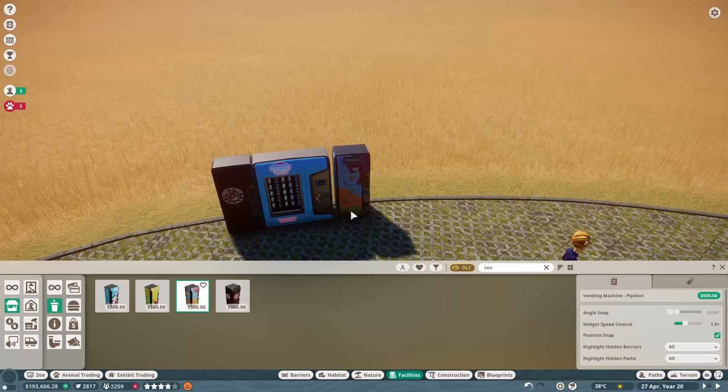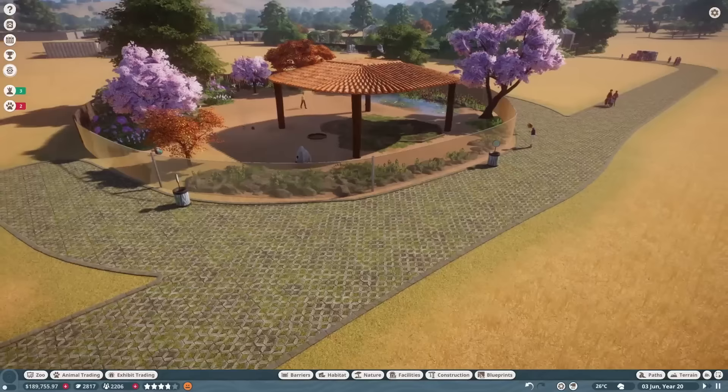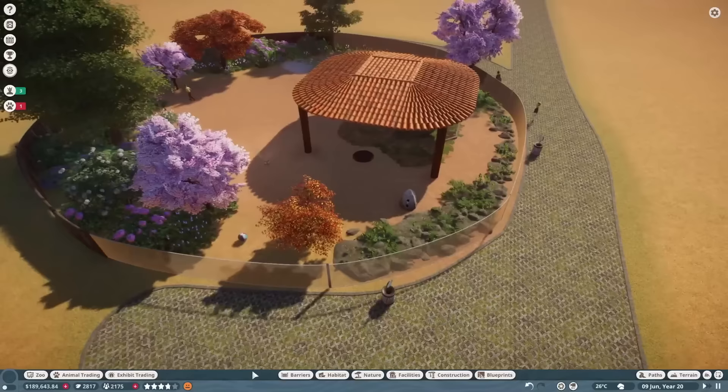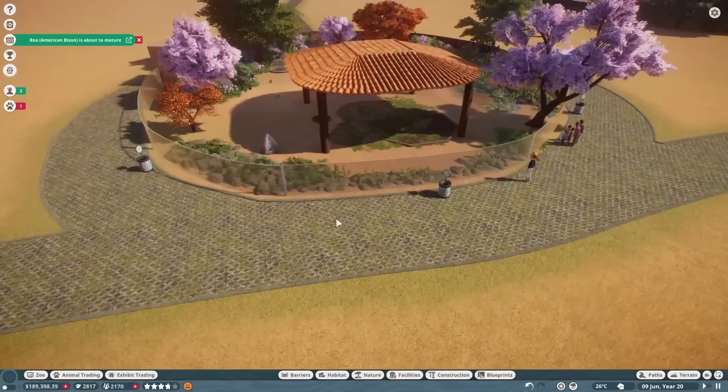The guests weren't really making their way over to the new habitat, so I added some vending machines around for incentive — and that seemed to work, because they were slowly making their way over. Some of them were only making it as far as getting their food and drinks and then turning right back around, but that's fine. As a final thought, I did attach a viewing dome to the habitat because I thought it needed it — and that's actually it for this habitat.